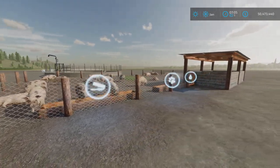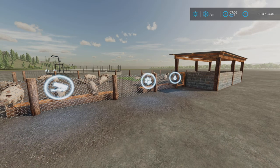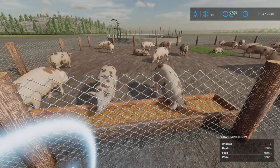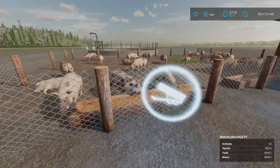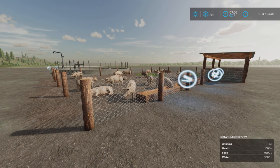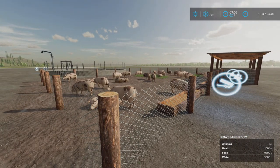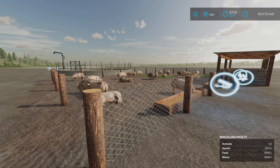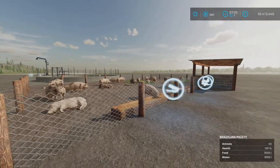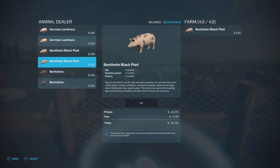Capacities are 3,000 liters of water and 9,500 liters of food. They don't eat very much — we went through a month and it only went down maybe a quarter. So if you're looking for a cheap fattening pigsty or pig barn, the Brazilian Pigsty is cheap to fill. Here's the animal trigger right there.